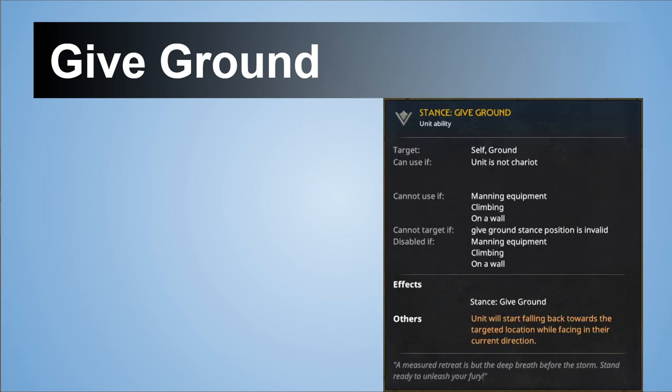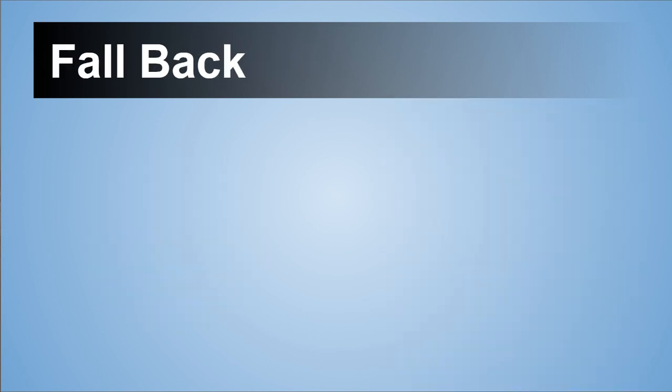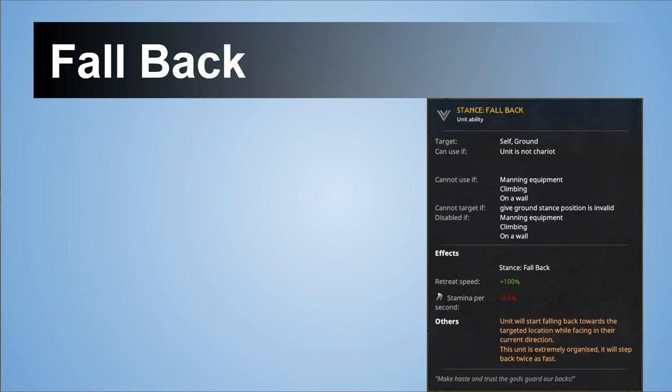Then we have Give Ground stances. The basic one lets you slowly pull your unit back — it's pretty good and I use it for tactical battles. There is a Fallback alternative which allows you to retreat at double speed, so they are walking faster, at the cost of stamina — quite a normal trade-off.